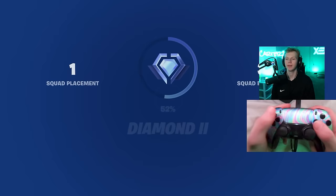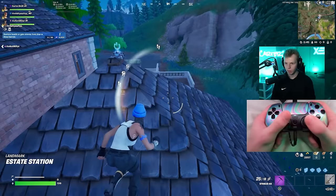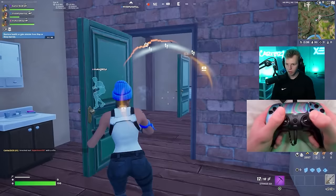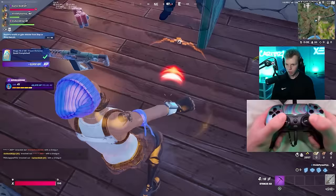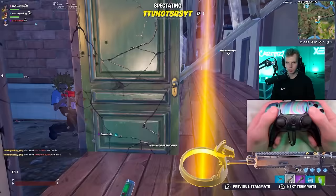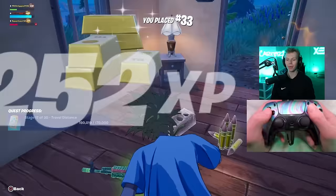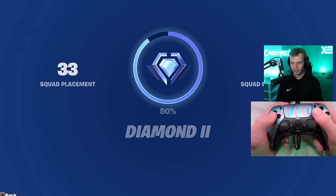Another crazy clutch from Dalty put me just barely short of Diamond 3, which is the final rank before Elite. Our lobbies are already all Unreal and Champions players, so as long as we keep this pace up I should make easy progress through those ranks. But we absolutely sold — we let our guard down and got 1v3'd, which dropped me back 8 entire percent.